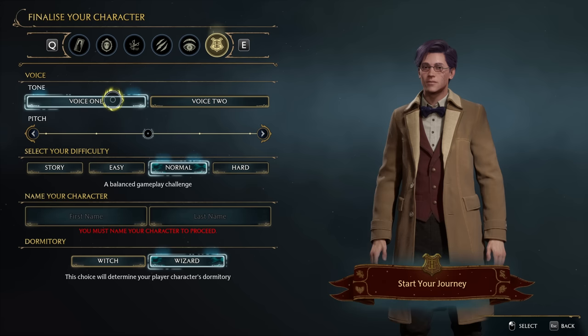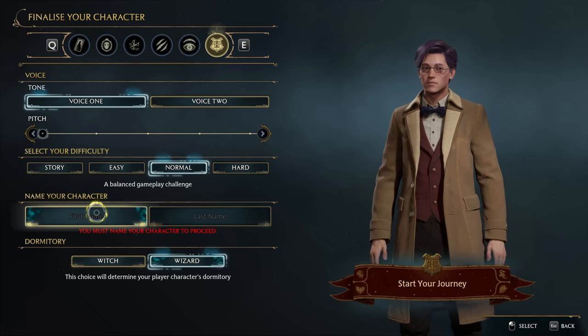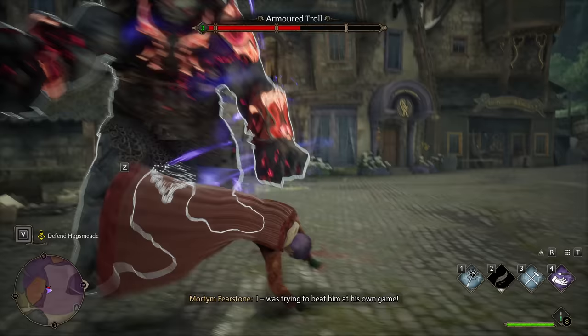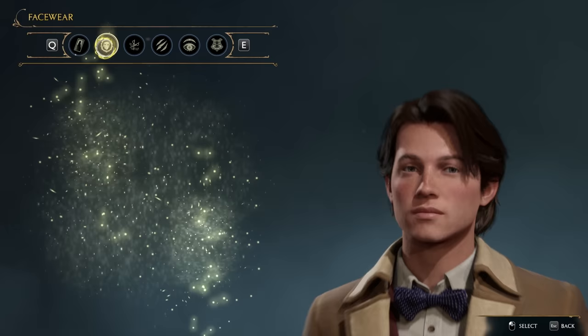First up, we have the difficulty of the game. There are four options, story to hard, and these do change quite a few things. Story is very easy — enemies will do very little damage to you, and things like blocking and countering are given very prominent prompts that tell you exactly what button to hit. As you go up the list, the game holds your hand less. There are still visual cues for blocking and countering, but it's more color-coded rather than telling you the actual button. Enemies also become more aggressive as difficulty ramps up.